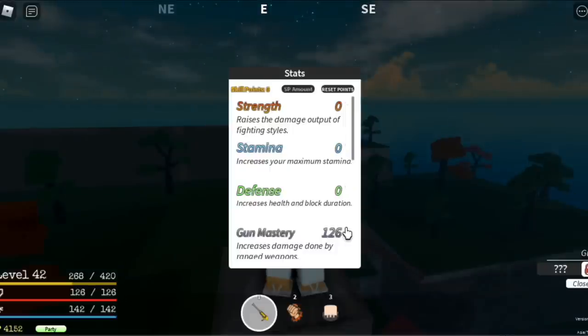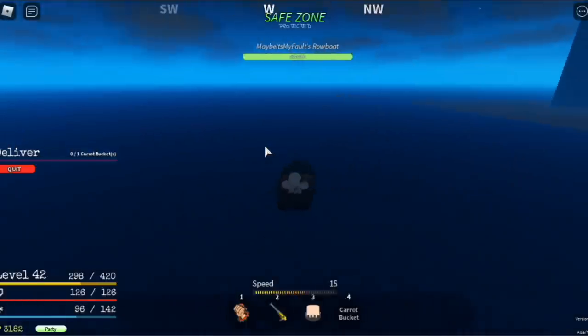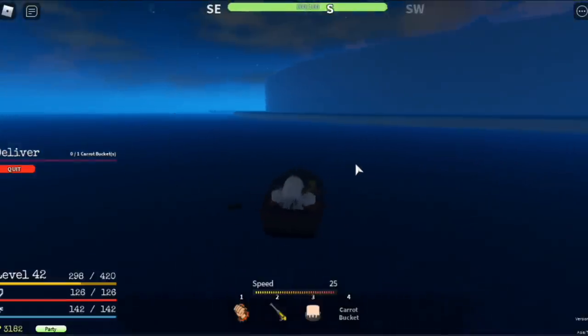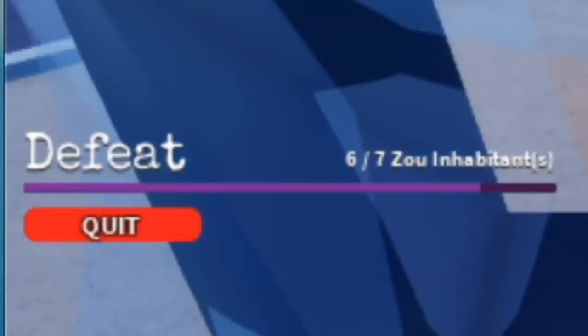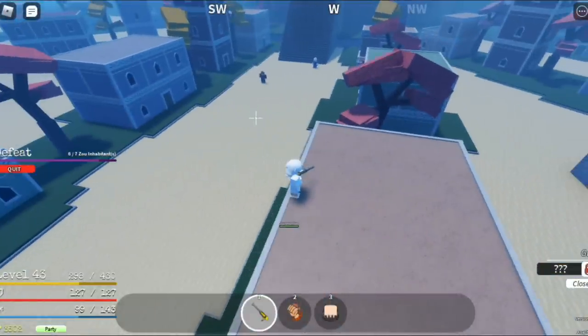Off to our next island. Stat check: 126 gun mastery — again, all stats on gun mastery. Our next island is Island Zoe. We won't be unlocking other things, we're just here to grind. Defeat the Zoe inhabitants — very easy, just go up here and defeat them.